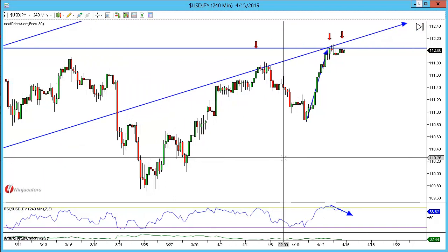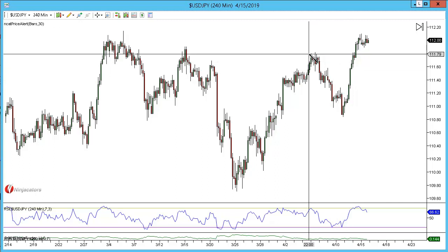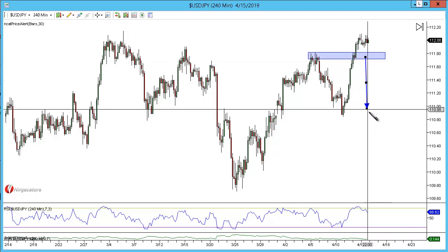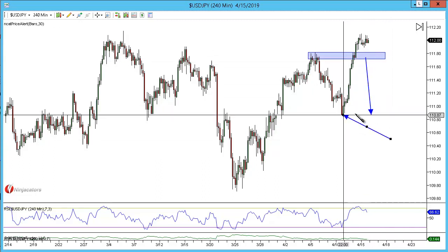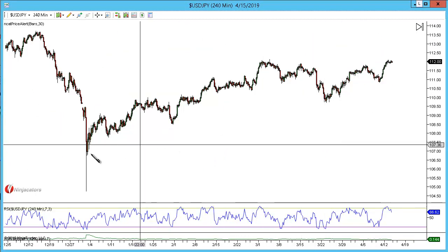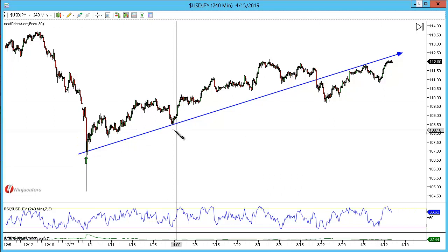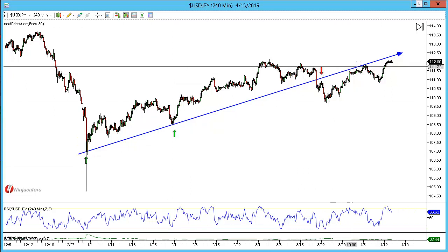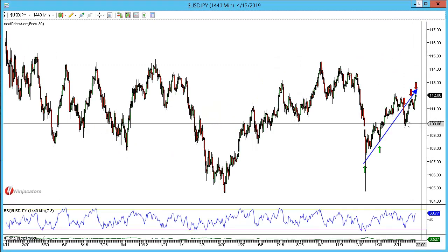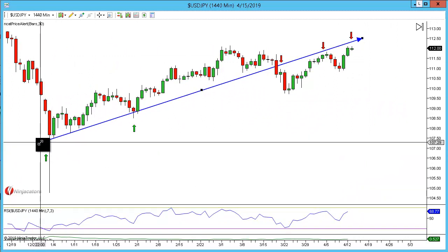Deleting everything off — our next structure level is only here, so for me this is where I'm going to take my first targets. I'm then going to hold to see if we can get a retest of this extended level further down. The reason for that is this trend line — it was support, support, now resistance, resistance, resistance. On the dailies you can actually see that a little better.